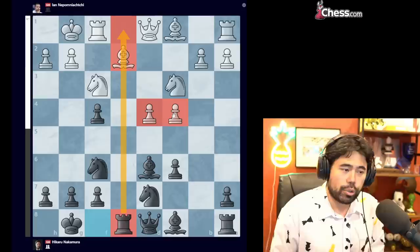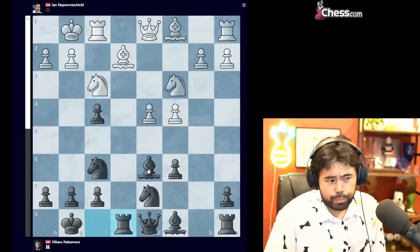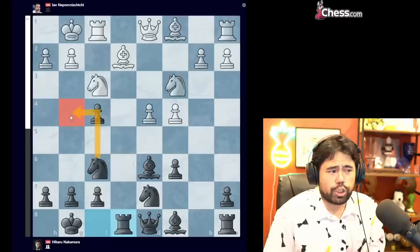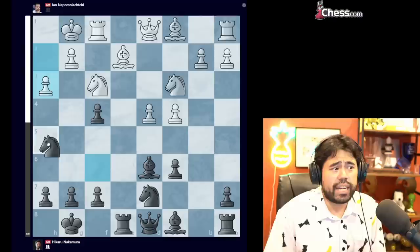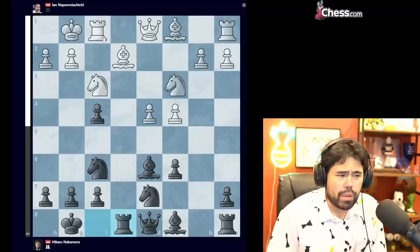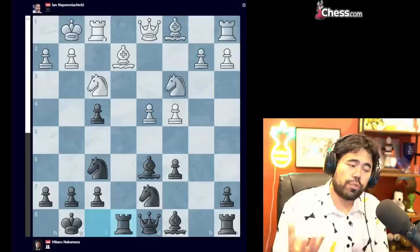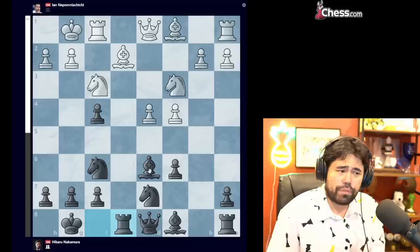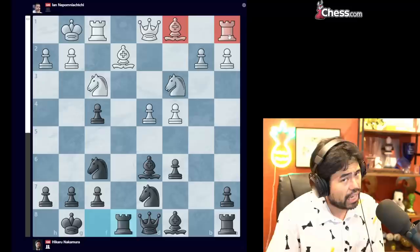This is the first critical moment in the middle game. I have this open E file, a pretty good bishop guarding the pawn, and ideas like knight G4 and knight E3. On the other hand, I do have slight weaknesses on A7 and C6, and white has more pawns in the center. My plan with knight G4 and knight E3 — if white tries to play H3 to stop knight G4, I can go knight H5 and then knight G3. White has a 4-on-2 majority on the queen side, and black has double-stacked pawns on F4 and F7.